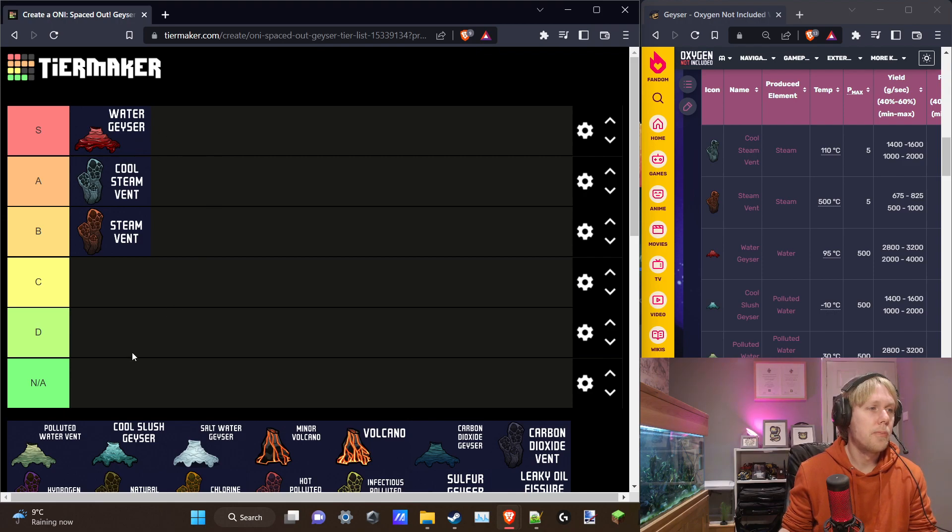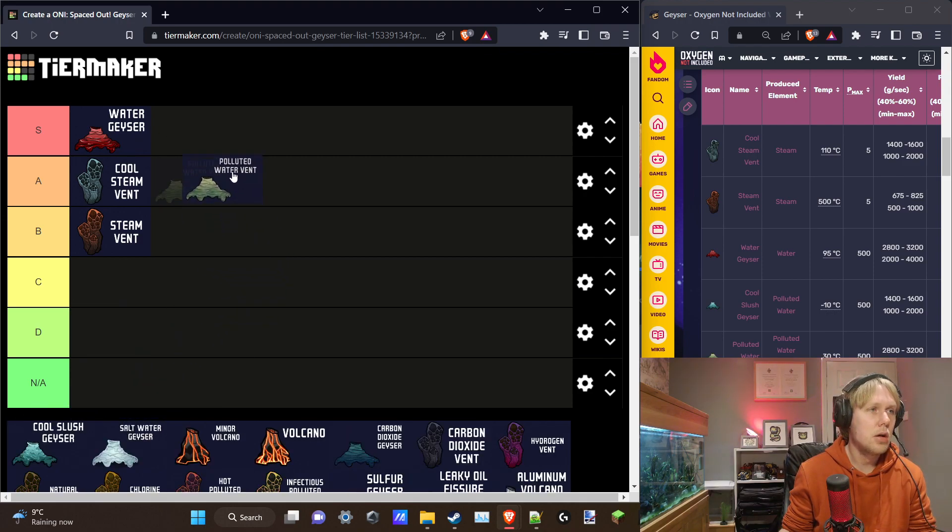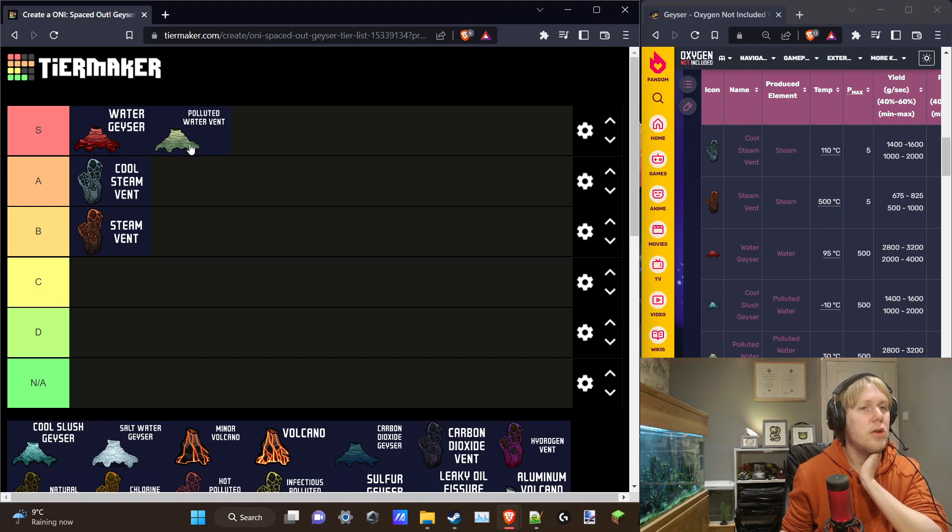The Polluted Water Vent is also really good — I'd put this in S tier too. The yield is the same at 3 kilograms per second. It does come with food poisoning germs, so it can be troublesome if you're turning it into clean water, but you don't really need to do that. If you're sieving and electrolyzing it, the oxygen will contain food poisoning germs but they don't do anything in the air. It comes out at room temperature — 30°C — which is perfect for feeding thimble reeds, arbor trees, bog buckets, and similar plants. You'll get so much of it you can run a large farm off this alone.